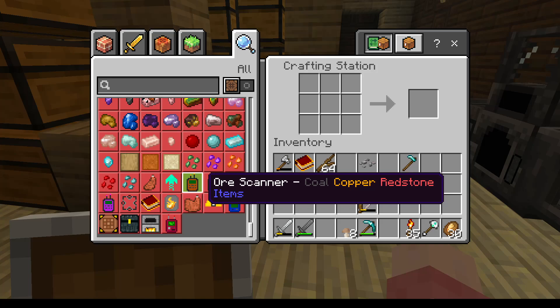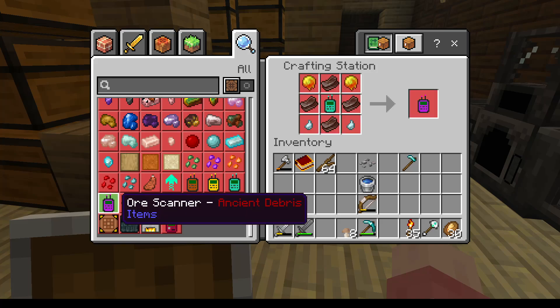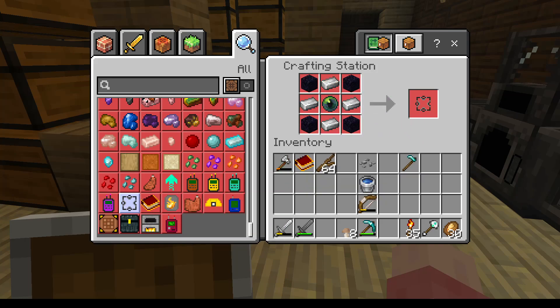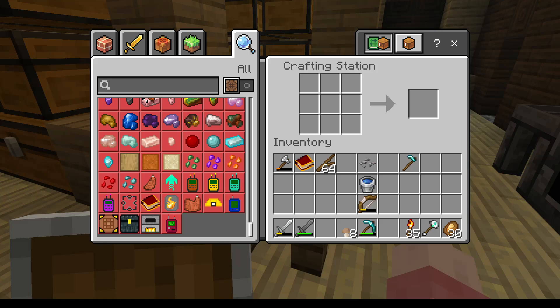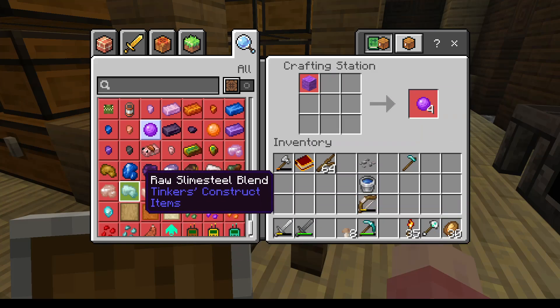What are you? Ore scanner. Coal, copper and redstone. Iron, gold and quartz. Emerald, diamond and lapis. Ancient — oh, that one would be handy. My giddy aunt. We won't be doing that one for a little while, will we? I need an eye of ender and an echo shard. That's a bit expensive, isn't it? I haven't got any of them yet. So that's all the Tinkers stuff, isn't it? All this is Tinkers.